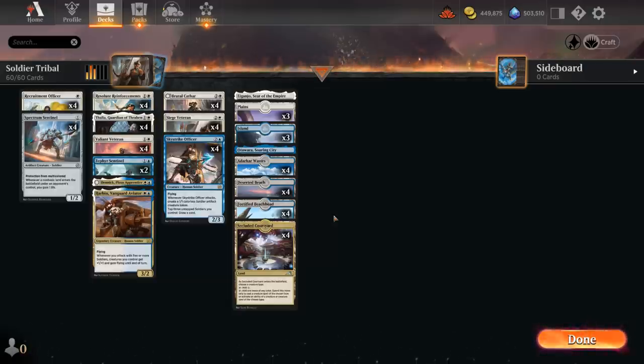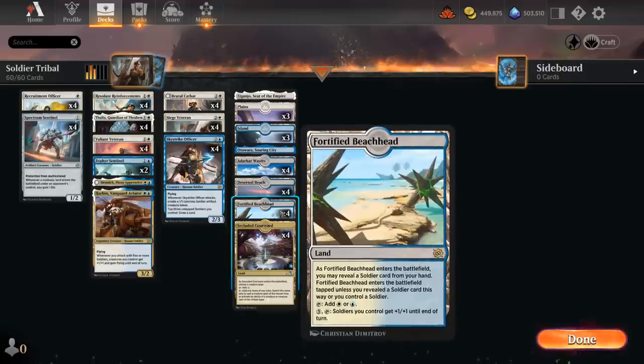Got access to a fully unlocked account to preview some of the new cards from the Brothers' War. Blue-White Soldiers got a ton of new additions, starting with one of its lands, Fortified Beachhead, which can enter untapped if we control a soldier or reveal a soldier from our hand, and then for five mana we can tap it so soldiers we control get +1/+1 until end of turn — a great mana sink in the late game.